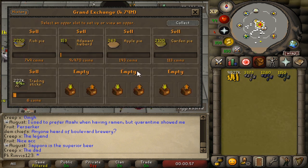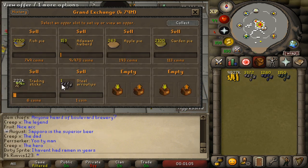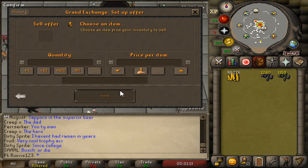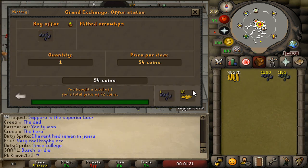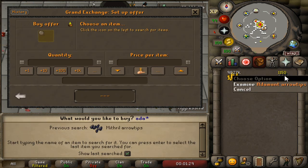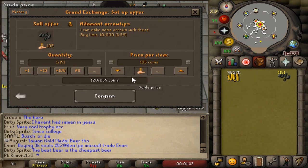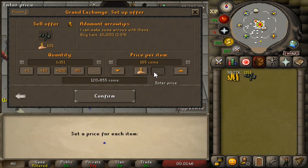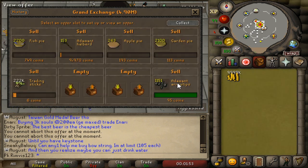Let's check the prices. Steel arrow tips are going for 42 each. The insta-sell price is 37, but you can easily sell them for 42. For the purposes of this video we'll insta-sell at 40. Now checking adamant arrow tips — the price is 113. We'll sell for 105 just for this demonstration.